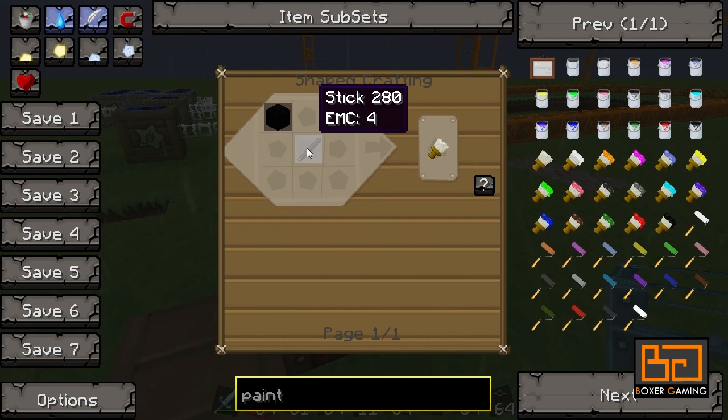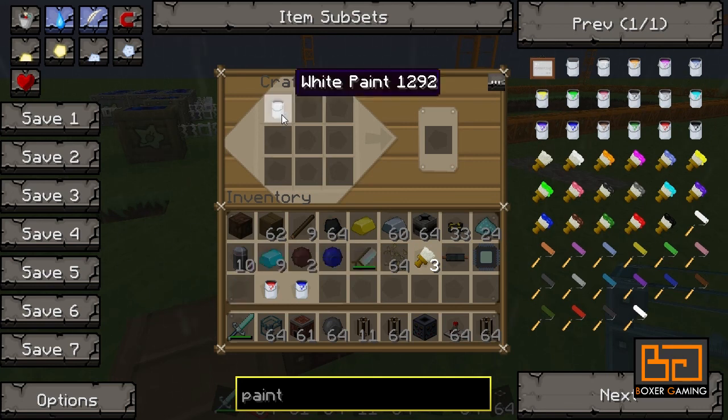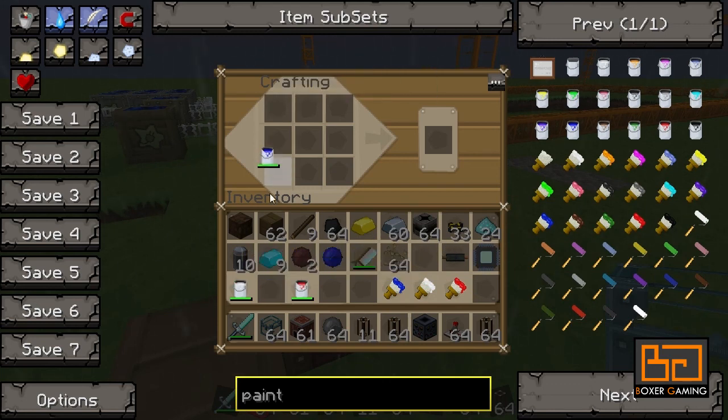I'll just spawn the paint cans in to save time - now you know how to make them. Then we need to make paint brushes. We actually need three of them. It's the easiest thing: you get some wool and a stick and that gets you a paint brush. You can do it with one but it's easier to have three. Then you combine the paint with the brush to get a white, red, and blue paint brush. These last forever, and the paint itself lasts forever too.